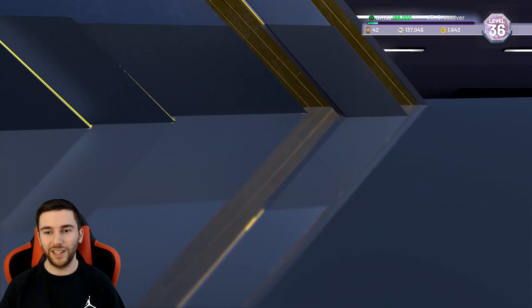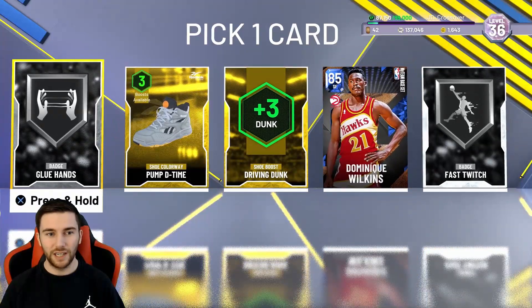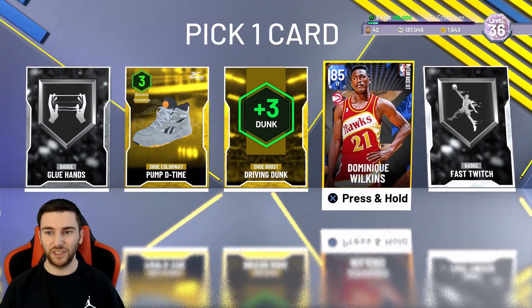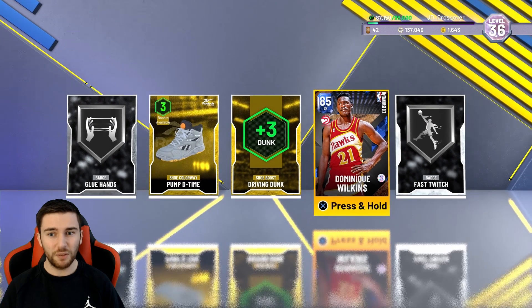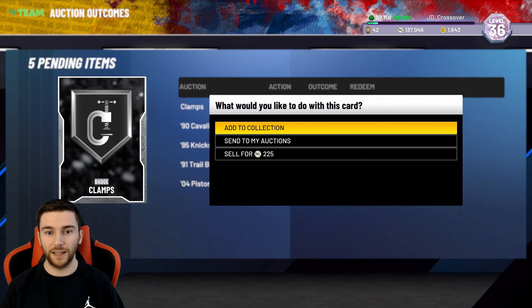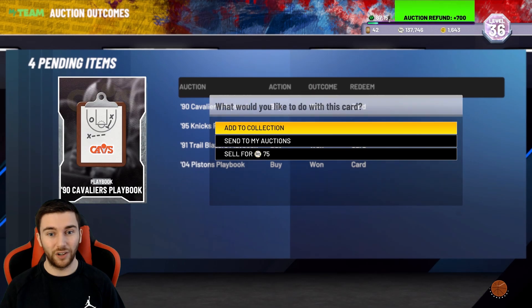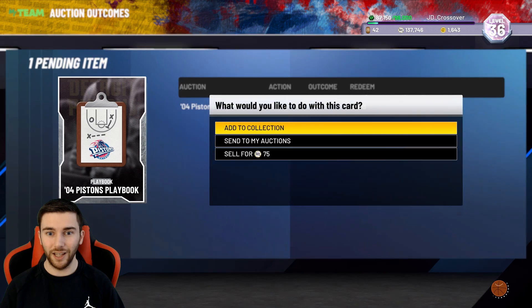Here is our Dominique Wilkins player pick option pack from the locker code — silver glue hand, silver fast twitch. Taking Sapphire Dominique Wilkins since he's going to be most valuable and I don't have him already. One clamp to 2,500. Decent. Then we add even more playbooks to the collection.